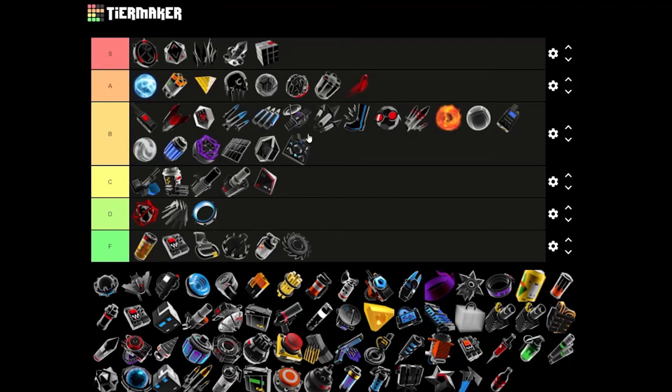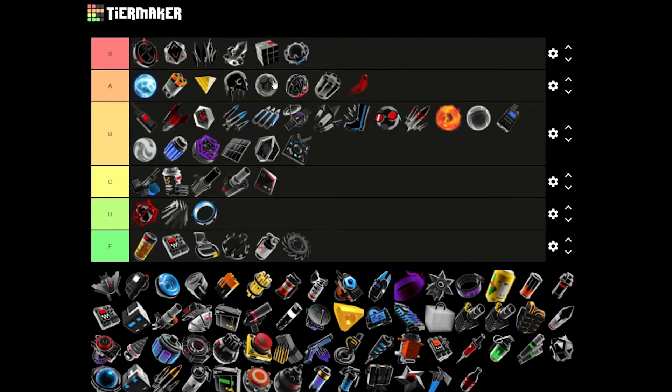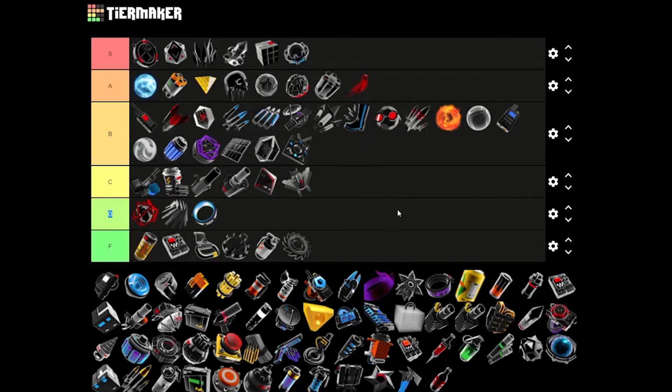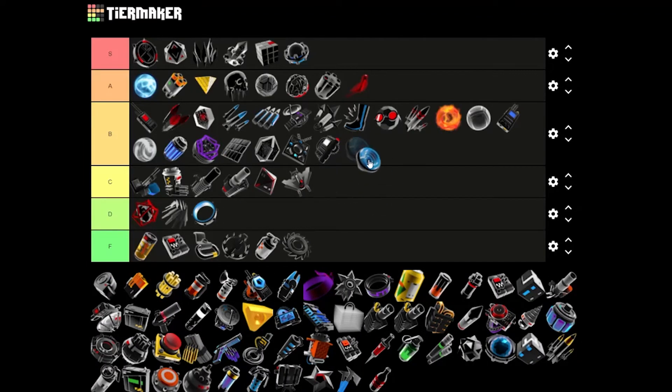Rosarius — B tier. The luck's really nice and the shield is really nice. Shock Pulse — that's an S tier item. That thing is insane. Glider — C tier, I think it's one of the worst summons. Target Cognitor — it's really good, it can up your accuracy a lot. Talisman — or Tsunami Talisman — I think this is definitely a B tier item.